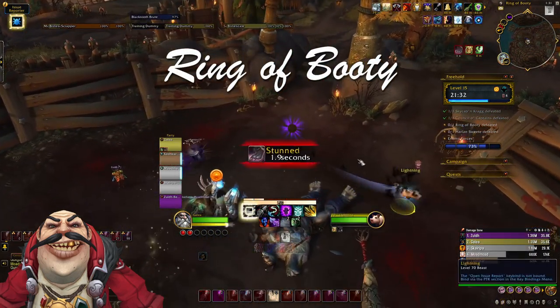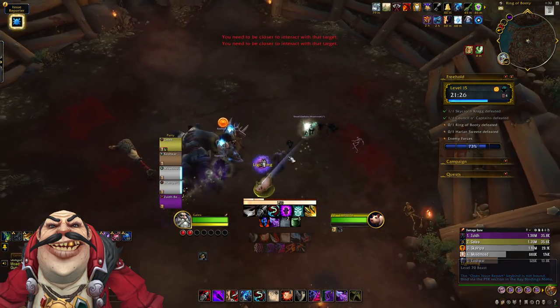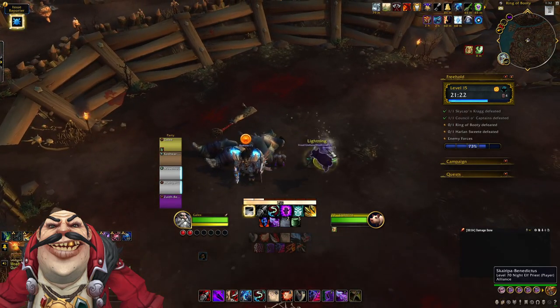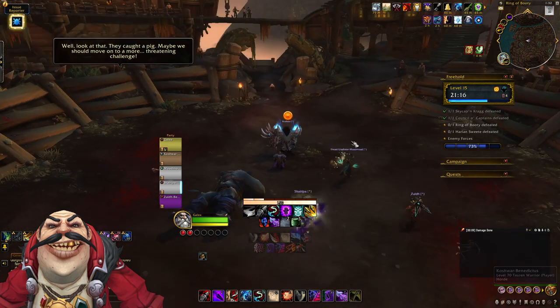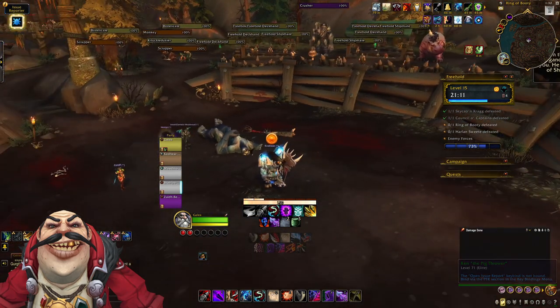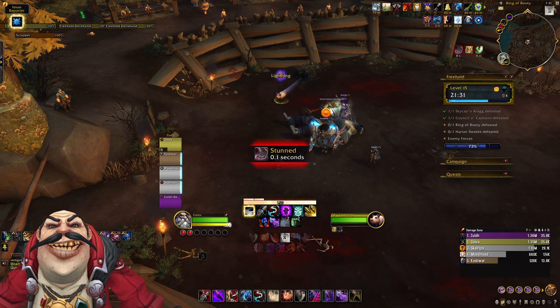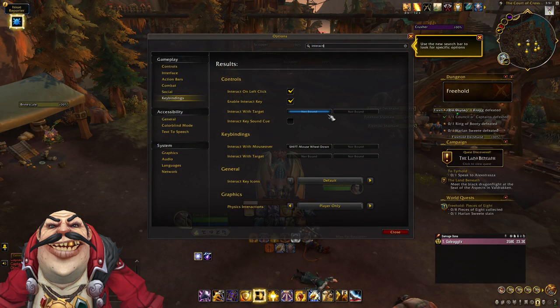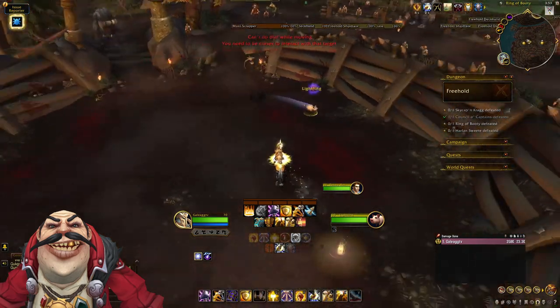Up to the third boss — the Ring of Booty, which has three phases. There is a lot of RP here, so tanks should pull additional mobs while waiting to save time. Alternatively, send a stealth player ahead to start the RP early, though you'll lose that DPS in the meantime. The first encounter is Lightning, a greased-up pig you need to chase down and capture by right-clicking or using the interact keybind. If you're fast enough you can get two interacts in one, and if everyone uses this technique you can catch Lightning very quickly.